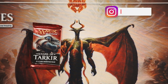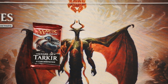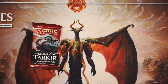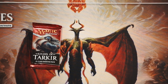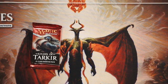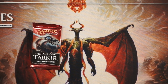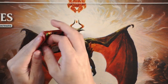Welcome to another episode of the Crack-a-Pack series. Today we are opening up a pack of Khans of Tarkir, which was a really interesting set. It was very focused on three-color combinations — Mardu decks, Jeskai decks, Abzan was really big during this block. It also had fetch land reprints, so hopefully that's the value card we're looking for.